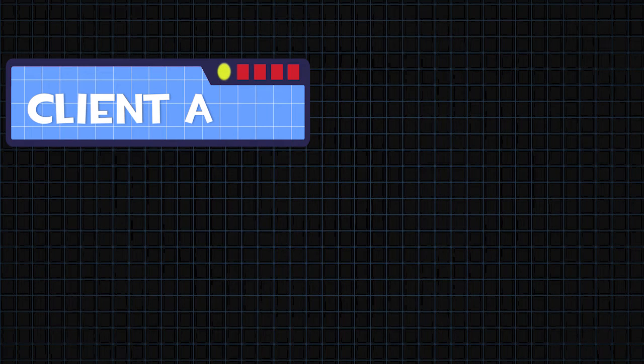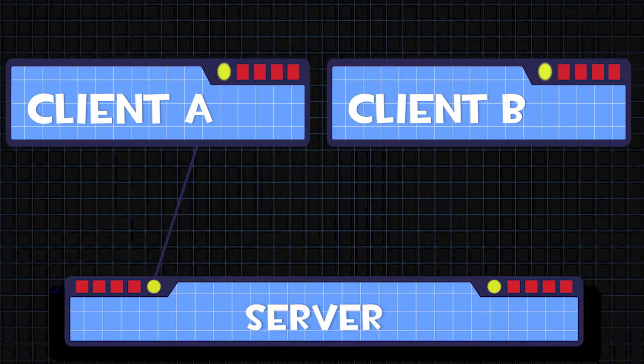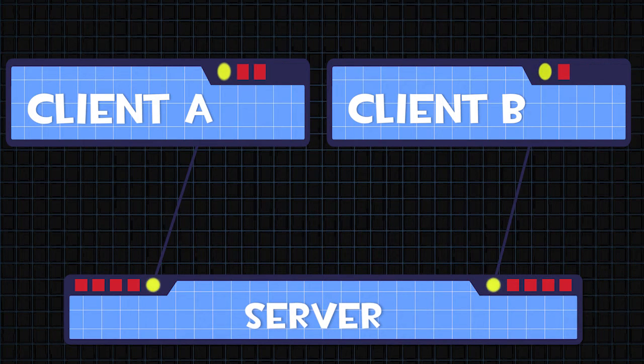So how does that actually work? Client A connects to the server and client B also connects to the server. When client A wants to send a message to B, they don't send it right away to B — they actually send it to the server. The server does some little calculations and then sends it back to B. The reason we call it server-client is because the server has to authenticate everything the player is doing. So you don't actually run anything on your computer — all of it is running on the server. All you're doing is sending inputs to the server, and then the server plays it out and sends it to the client to update positions and things like that.